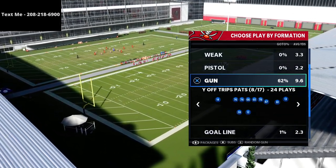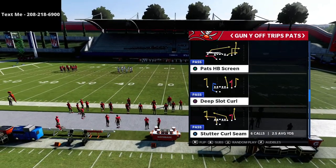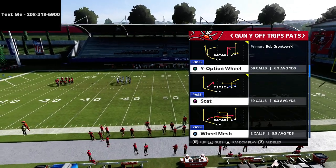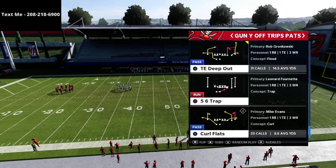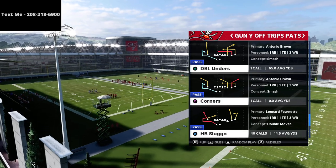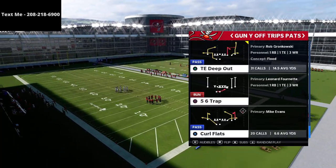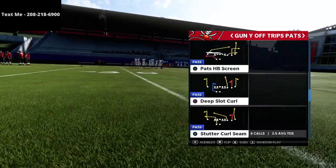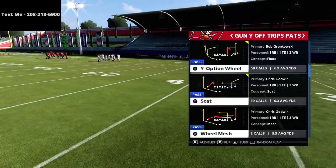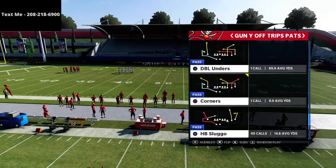I'm going to be sharing with you one of my favorite route combinations from the U-Trips. This is specifically designed for when your opponent is running things that are really effective against Mabel coverage. This is really what we're trying to have an answer for — the Mabel coverage. We're going to be talking about the play curl flat. There's also an additional version from a scat play, but we're going to focus in on curl flat in this video.